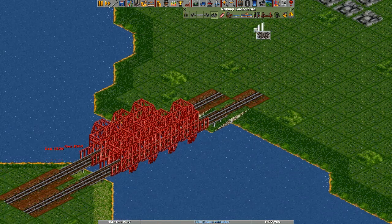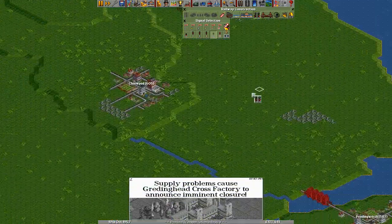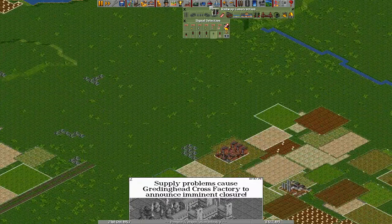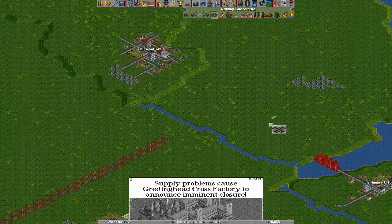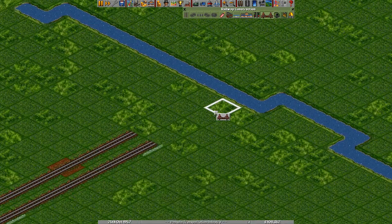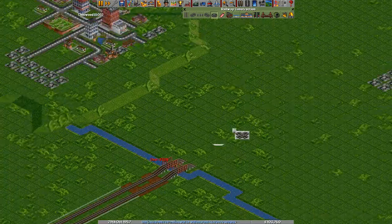There we go. Now, one of the things I need to make sure is that we have signals before the bridges, because bridges will eventually cause our trains to go slower across them. At the moment, none of our trains can actually reach those 250-something miles per hour that is supported by the bridges, but eventually they will. Hopefully, provided we don't go bankrupt due to some strange mistake.